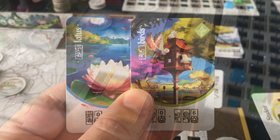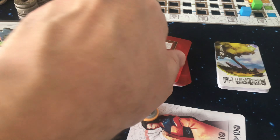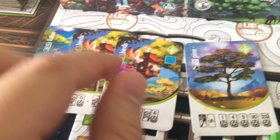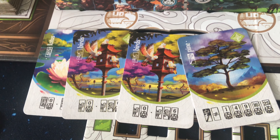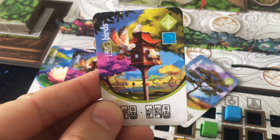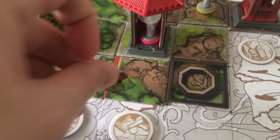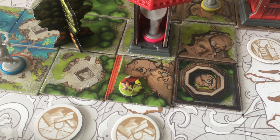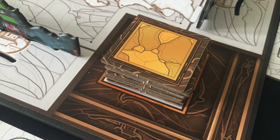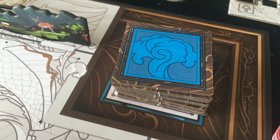Besides placing a tile, your other option on your turn is to place decorations. When you take this action, you draw two cards plus an extra card for each face-down garden tile. So when other players place tiles on the board, the decoration action becomes more desirable because you get a larger card selection. You select one card, discard the rest, place the corresponding decoration item, and score its points at the end of the game if applicable. Lastly, you refresh all garden tiles so that four are available again.